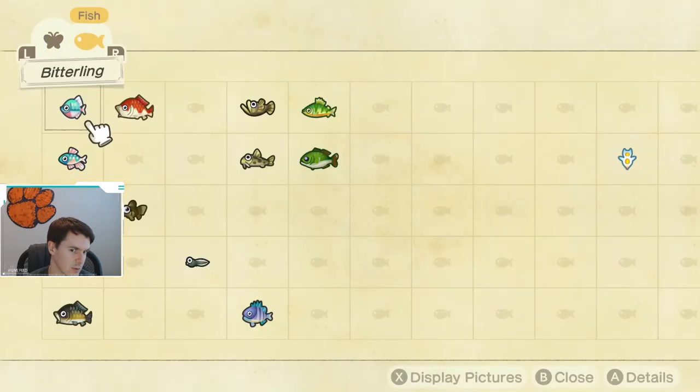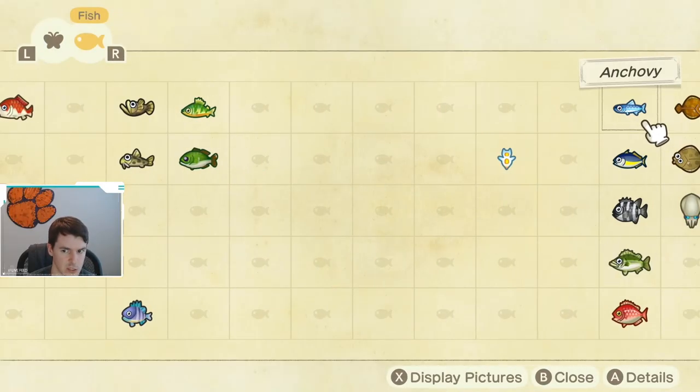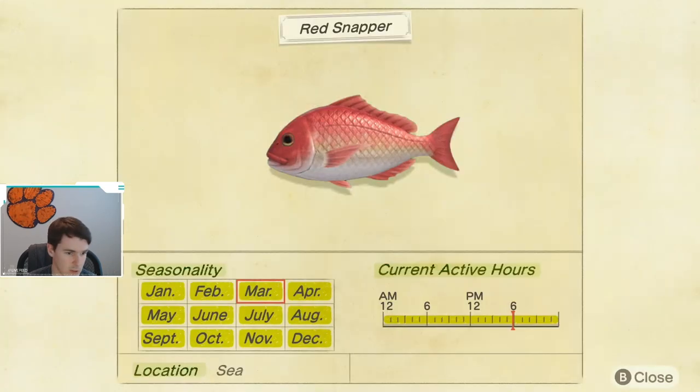Let's look at when you can actually catch a red snapper, if it's a seasonal fish. You can see that you can catch this fish all year long, every single month, and you catch it in the ocean. As you guys just saw, I caught one right there on the beach, and I didn't have to use any fish bait, which is great because fish bait is a pain to craft. So it's really nice that you can catch these fish pretty much all year round and all day long.